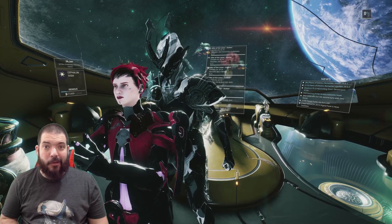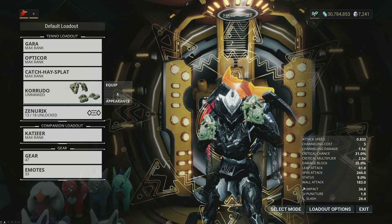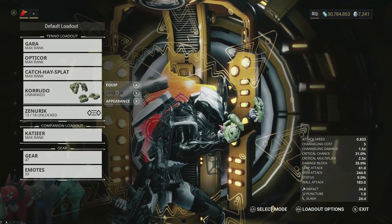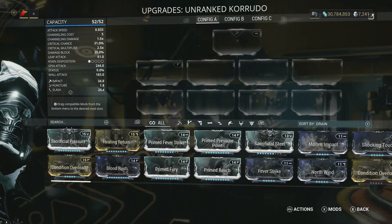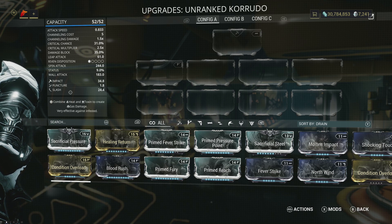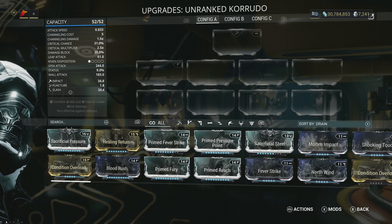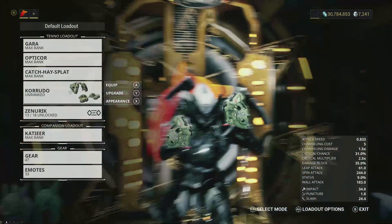This update brings us one new melee weapon: the Korudu, which is a fist and foot weapon, a little bit like the Kogaki. At first impressions, without leveling it up, it looks like a bit of a crit monster with a base crit level of 31 and 9 status, so we can maybe make a hybrid build but it's a crit monster nonetheless.